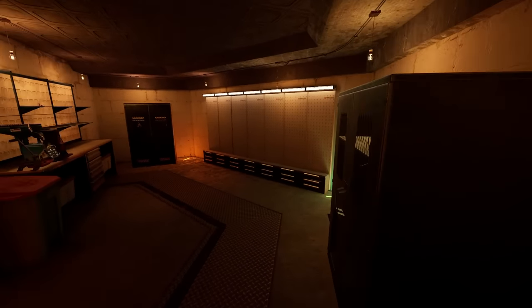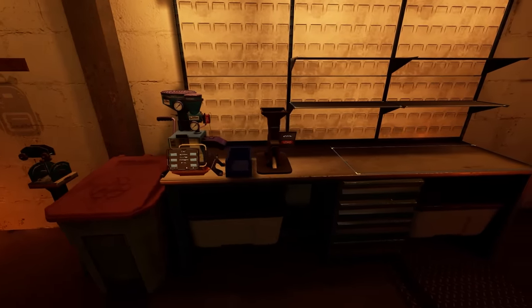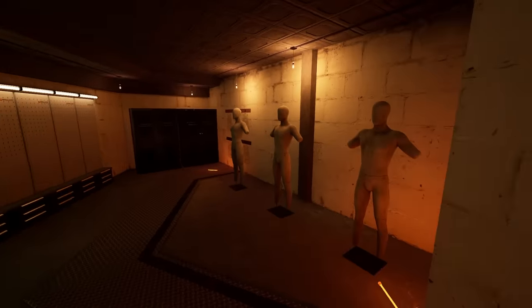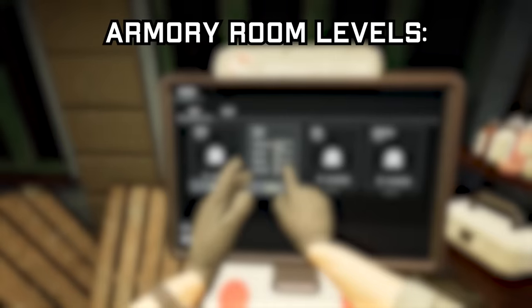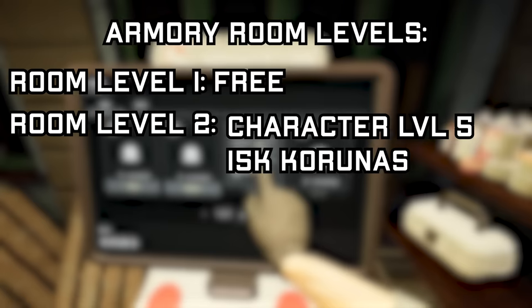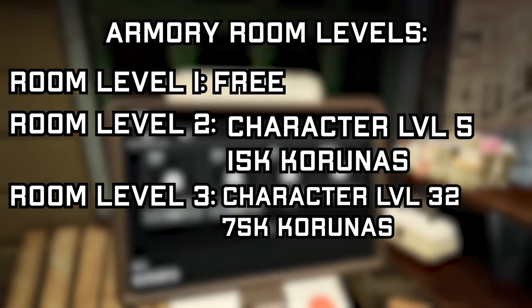With Armory 2, this allows you access to a bigger gun wall, some armor storage lockers that can hold three chest rigs and three helmets, backpack hangers that can hold a variety of backpacks, the beloved ammo crafter and loader, another mannequin, and other general storage. Armory 3 unlocks even more gun walls, armor mannequins, armor lockers, and backpack hangers. Armory room level 1 is free and unlocked from the start. Armory room level 2 requires character level 5 and 15,000 karunas. Armory room level 3 requires character level 32 and 75,000 karunas.